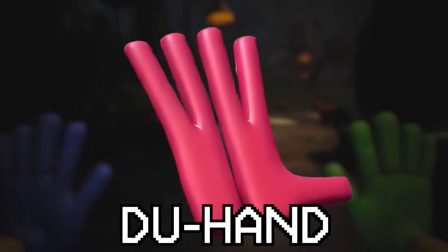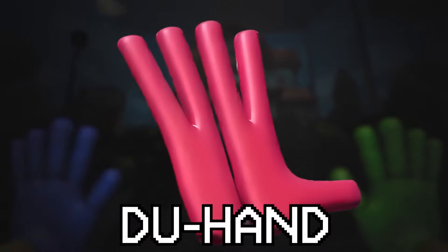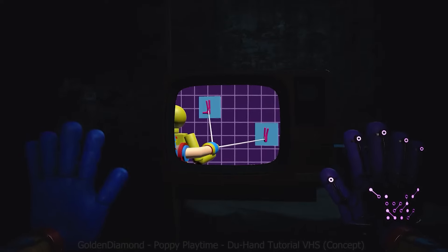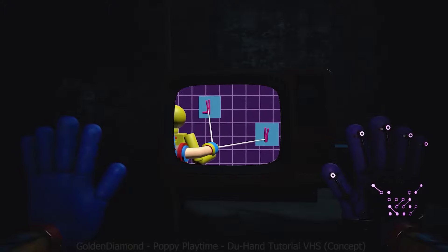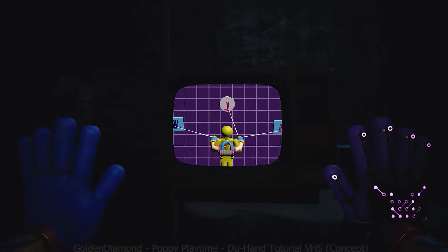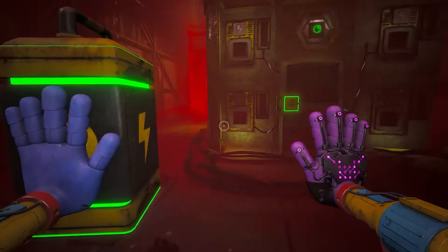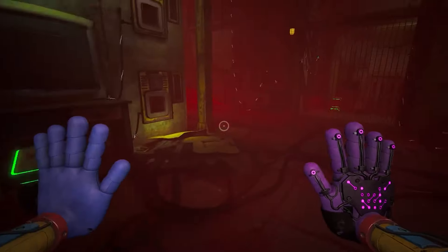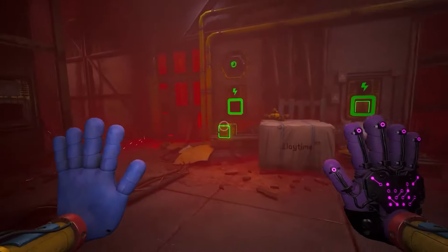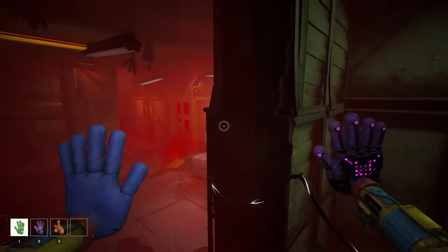My personal opinion is that the next hand is the craziest but also the most interesting concept — the do hand. It doesn't have any super features like the fire hand, but its main feature is to split into several mini hands. Now we will be able to use three hands at the same time, and during the passage of Poppy Playtime Chapter 3 it was just vital for us to save precious time. Imagine being able to connect to several transmitters at the same time, which will make our progress through Chapter 4 much easier and more interesting.